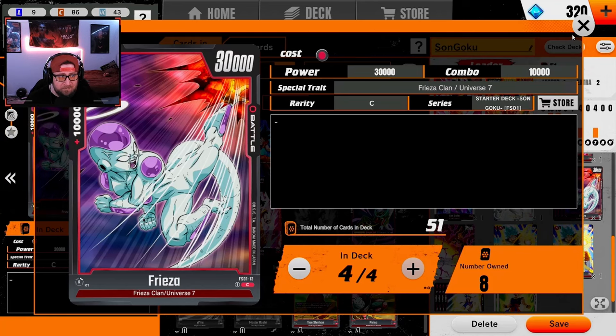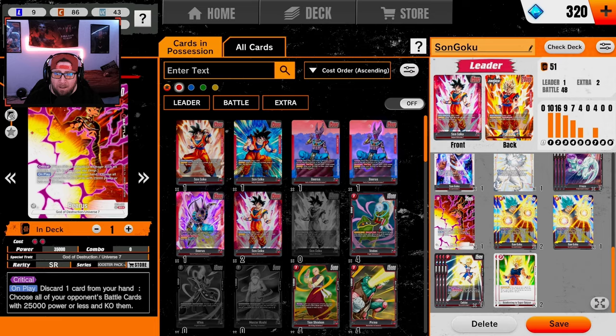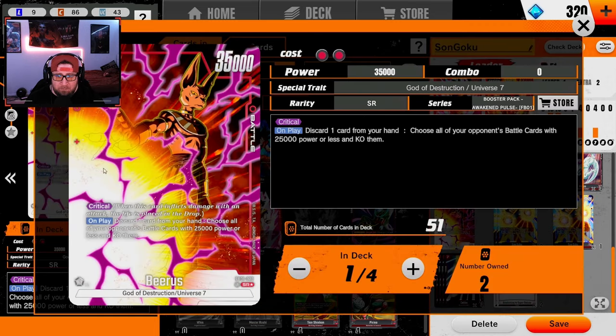We're running four vanilla Freezas just for 10k combo power when we have to fight against Broly. I opted to put one Beerus in at five — he's a Critical, and on play you discard a card from your hand and KO all opponent's battle cards with 25k power. This is super good against yellow aggro Frieza, Cooler, blue, green in the early game, and particularly strong in the red mirror matchup.